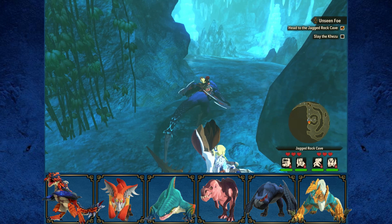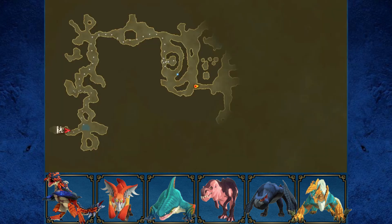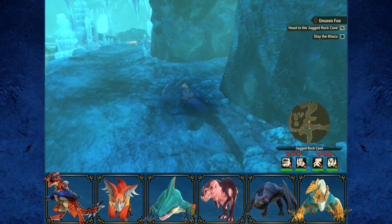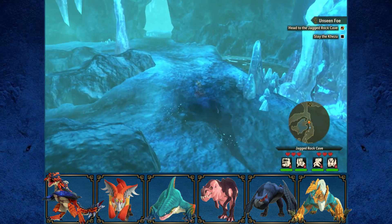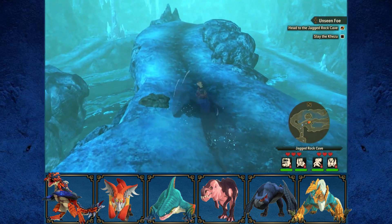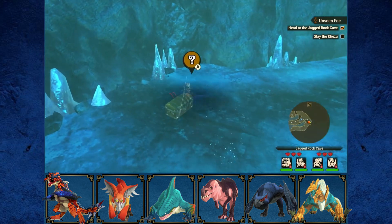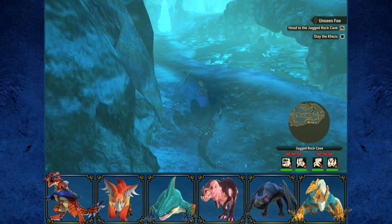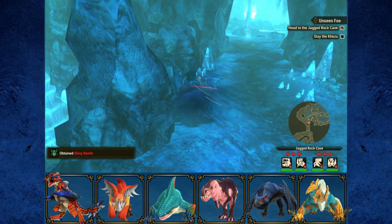Switching back to Nagakuga. I'm looking around to see if there's any treasure chests. There is one over here — Sleep Knife, okay. Let's grab that and go back the way we came — Shiny Beetle, okay.